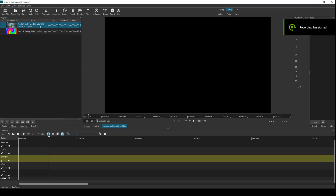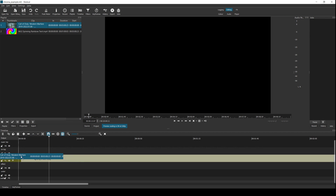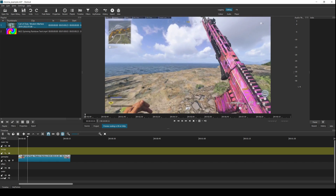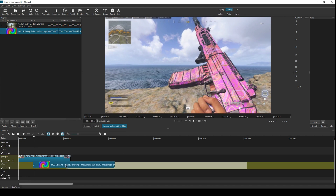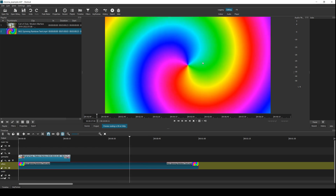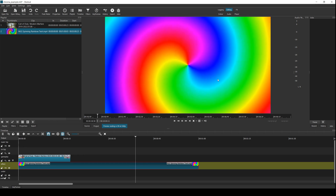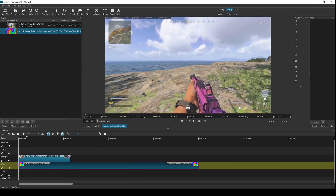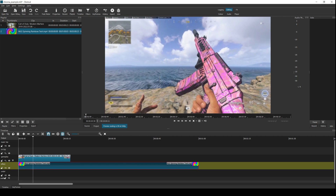First of all, you're going to import your gameplay clip and put it on one layer in your project. Here I have some gameplay of me running around in Plunder, and then you drag your rainbow effect underneath. I've chosen this rainbow effect that just looks like a rainbow spiral. I'll post a link in the description to this video so you can get a copy yourself. But right now there's no effect showing on the gun because the gameplay is completely covering up the rainbow effect.